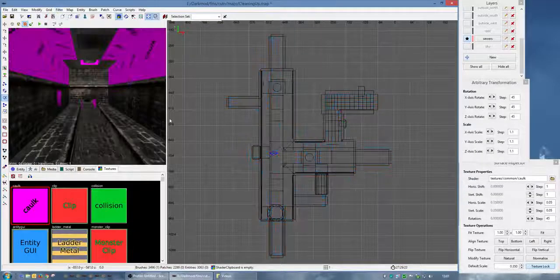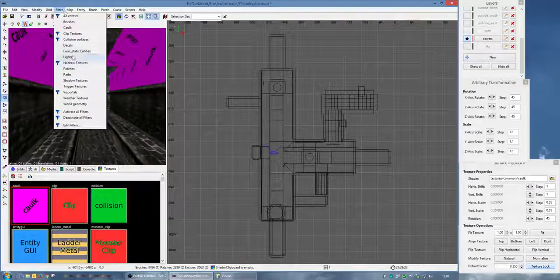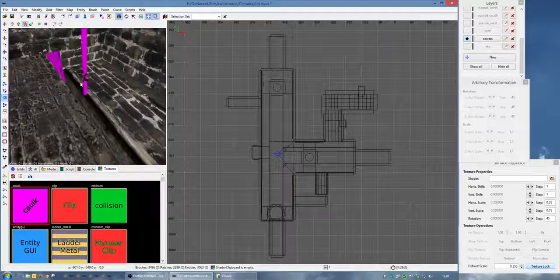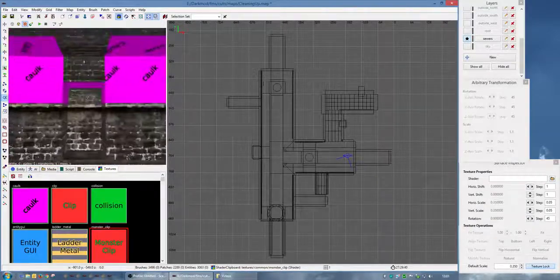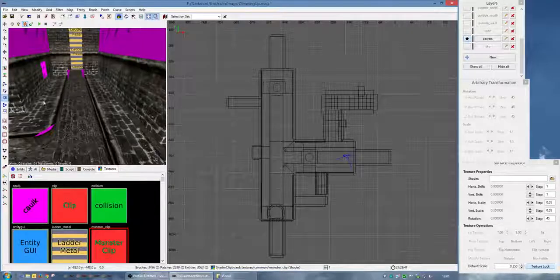The first thing we'll do is hide all the entities and all the patches or decals as well. There's a monster clip in there - not sure why that's even there. So let's begin. Basically I created a rectangle - that was the first thing I created, with the floors.